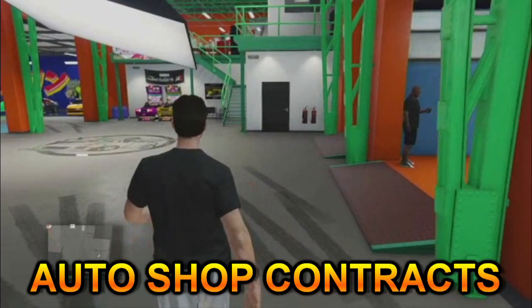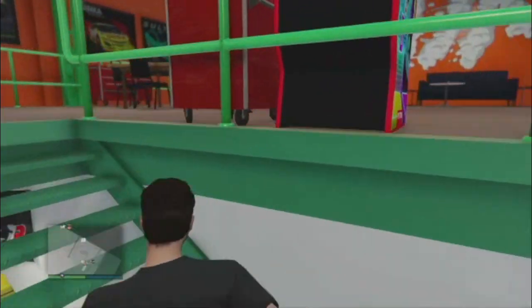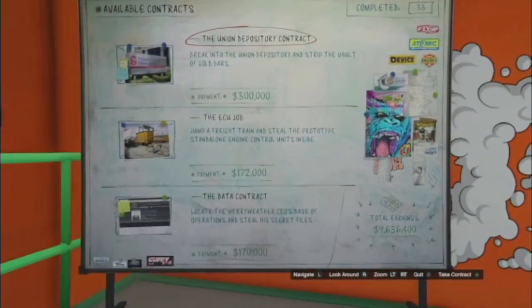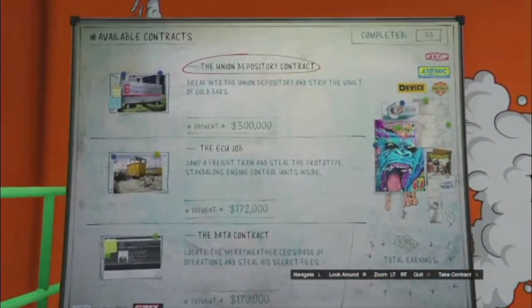First on my list, I would say to do your auto shop contracts. Auto shop contracts are really fun to do — they have a lot of replay value and they pay out a decent amount of money for the time you spend. You make on average $170,000, and if you get the Unit Depository contract you get $300,000 every 20 minutes.